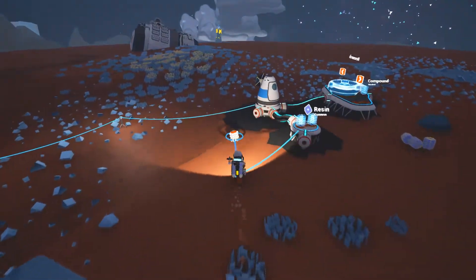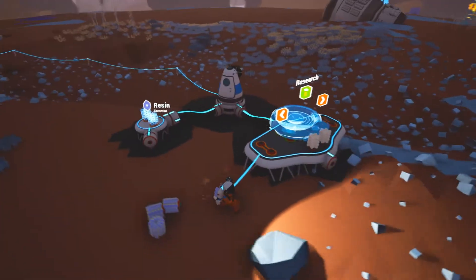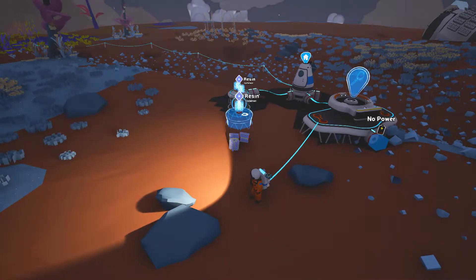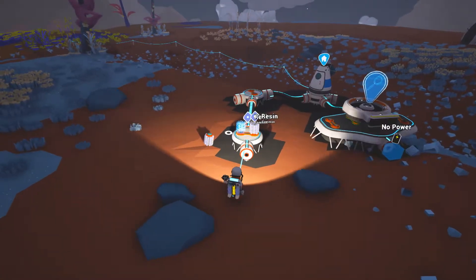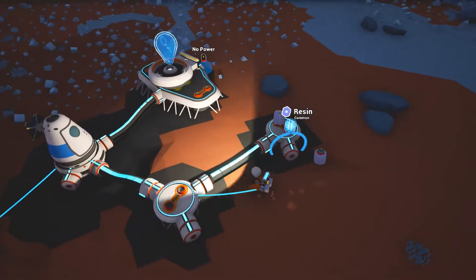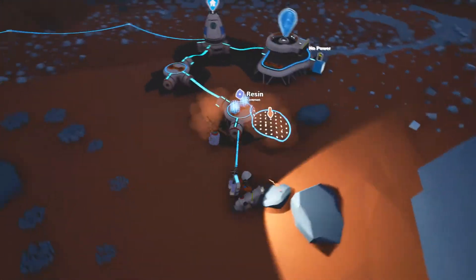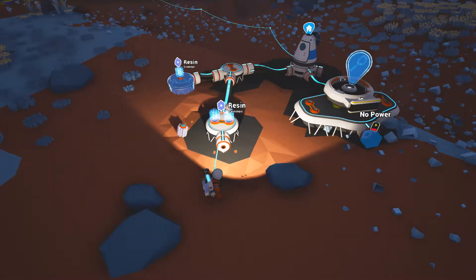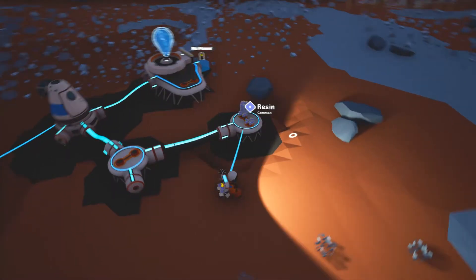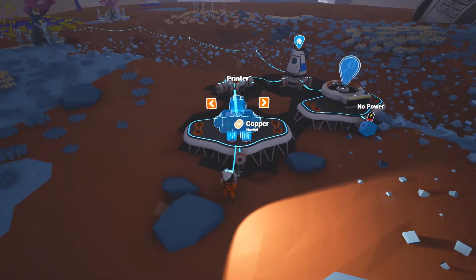Let's see what we can get — we get a research printer, a smelter. So what I'm going to do is build. I'll get the rest of the resin.